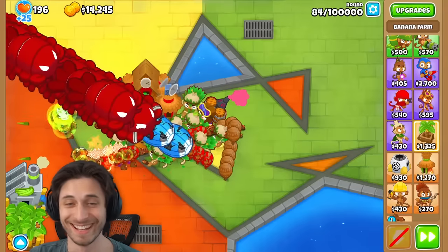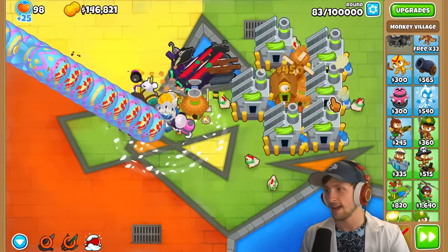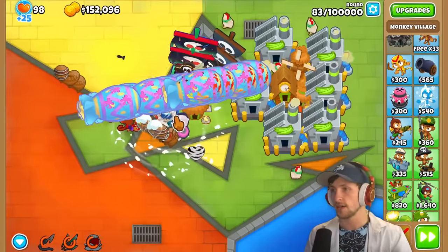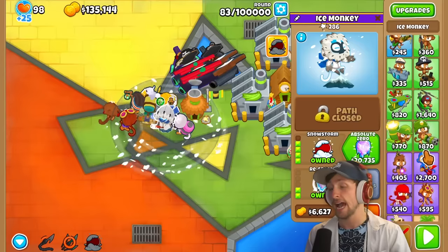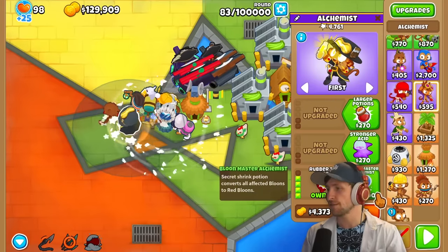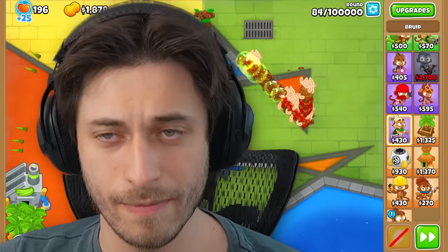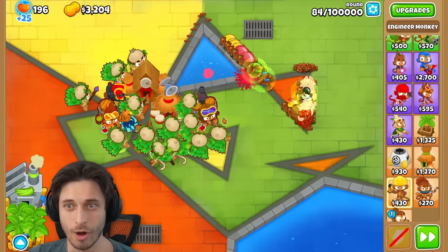I'm proud of you, Saber. Thanks, man. What else does really good against ceramics? I need to melt these things. Oh my gosh, I'm about to be able to get a banana research facility! But am I going to lose these ceramics? I'm good, I'm good — ladies and gentlemen, he's good. Oh my goodness. I can't believe I actually got past that. That's wild.